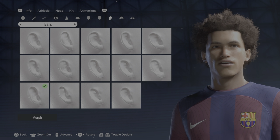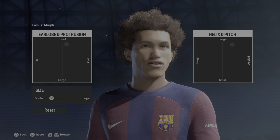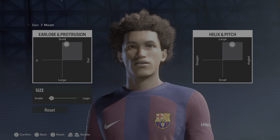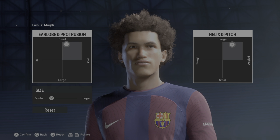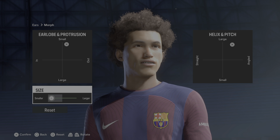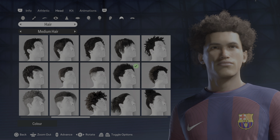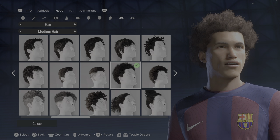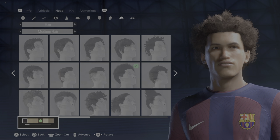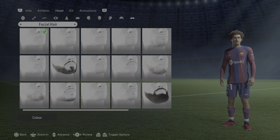Moving on to the ears, that would be the third row, first column. You can see the normal view and detail view. The size was also changed. Moving on to the hair, we have the second row under medium hair — it's the eighth one from left to right. Under color it would be brown. And finally, the facial hair is none.